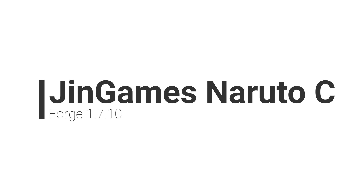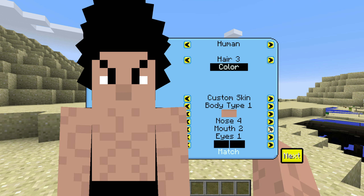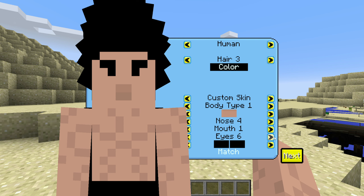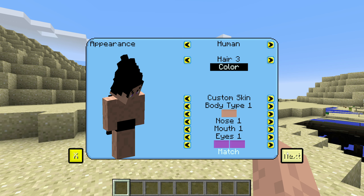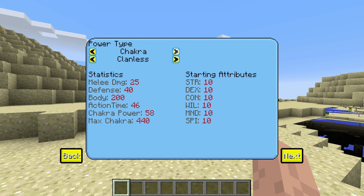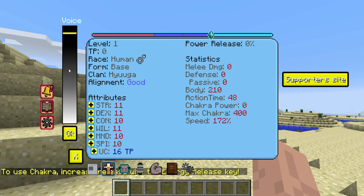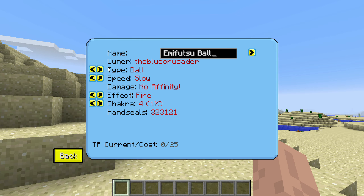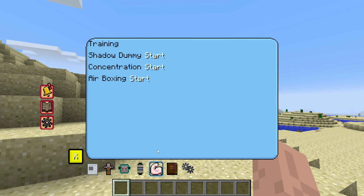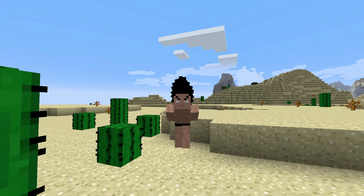Number 16: JinGames Naruto C. Created by the Dragon Block C developer who unfortunately passed away, the Naruto C mod features a special story mode with clans that have different abilities. You can acquire various forms and jutsus and utilise certain skills in the mod's RPG system. There's a good selection of weapons to choose from, and you can seek out the new ninja forest biome to explore and find the Konoha structure and battle different masters and enemies across the world.